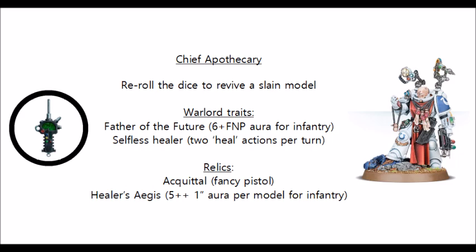He does add some interesting abilities via his warlord traits and relics. The first warlord trait available to him is Father of the Future, which is a really strong rule that gives all infantry and biker units within 6 inches of him a feel no pain type save — when they lose a wound, if you roll a dice and get a 6, that wound will not be lost. If the model has the Flesh is Weak special rule, then that unit does not lose a wound on a 5+ instead. This is a really strong warlord trait, as it could potentially affect a large portion of your army if you're playing a mainly infantry-based Space Marine force.